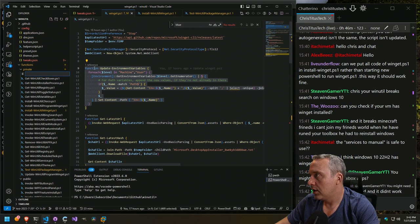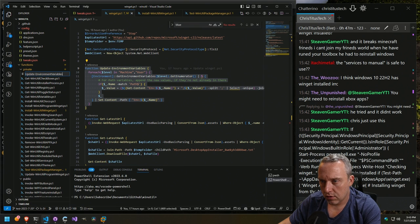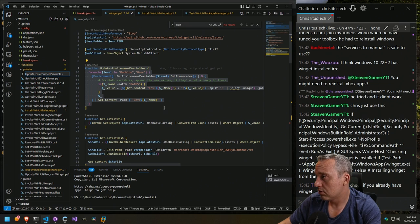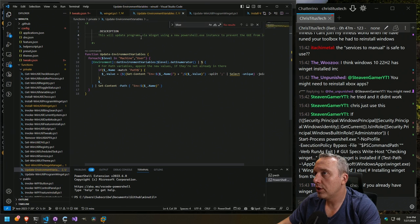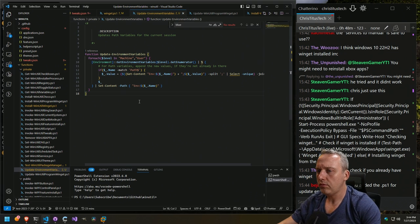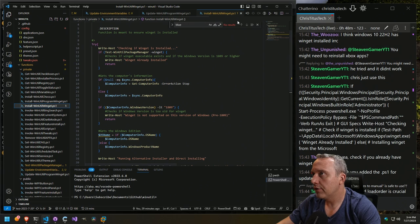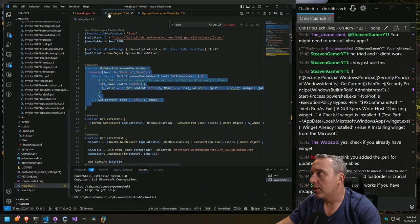This is going to be called update-environment-variables. Let's just add our little cheat sheet at the top. So we'll update programs via WinGet — updates path variables for the current session. That sounds good. We have MIT license. All right, we're going to close this one. So we got update-environment-variables. I'm sure I didn't misspell it — I have a tendency to do that. And if we look over here, function get-latest-url.